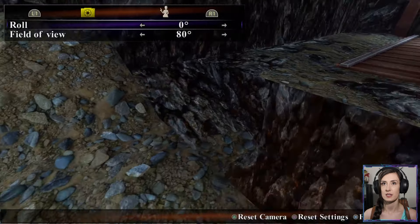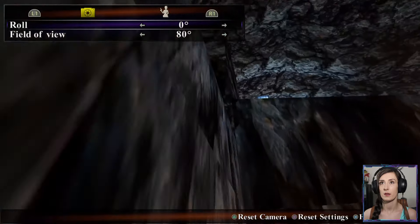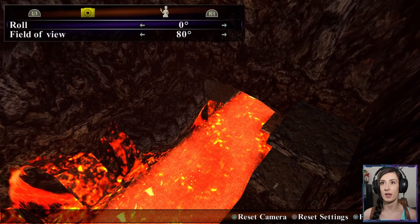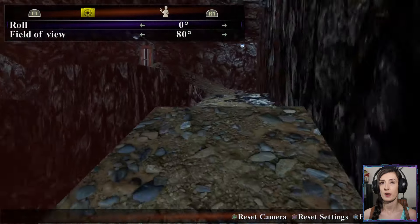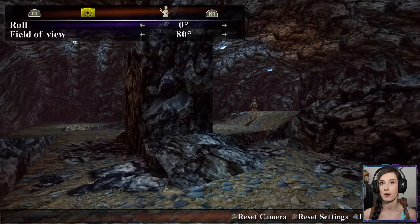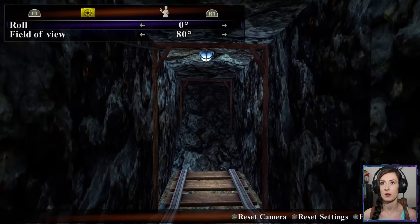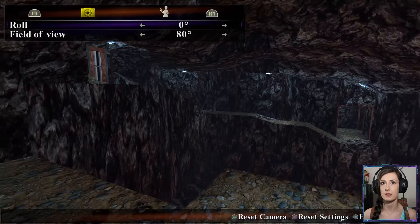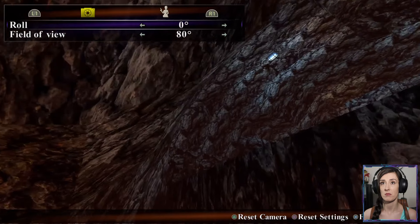I'm just going to check down these dips — okay, lava pit! I'm glad that I checked with photo mode. And lava pit, and lots of lava. Okay, we're getting closer to Atlantis. Doorway, lever. Are we just going through this doorway? That looks like it's blocked. How do we go about this then? We just drop down, yeah okay.